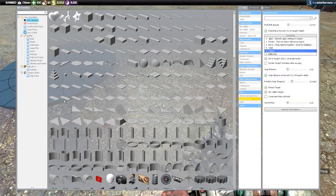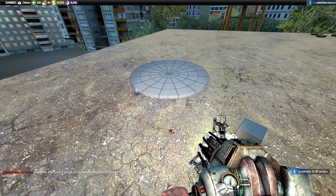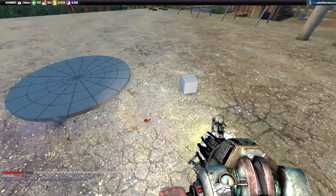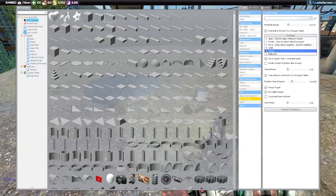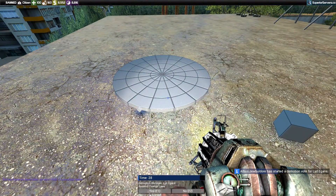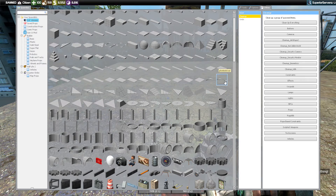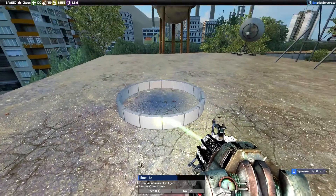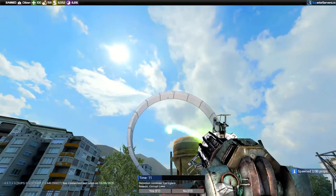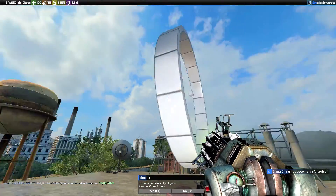We can also change that small square to a bigger square or another rotating prop — it doesn't have to be a square, it can be any prop. If we spawn something bigger and place it on the side, it will create a faster speed of rotation because the prop is bigger so the force is stronger and it'll make it spin faster. That's pretty much everything about making it spin off of a specific point. What if we were to do something a little more complex — spinning off of a floating point?